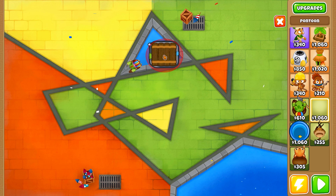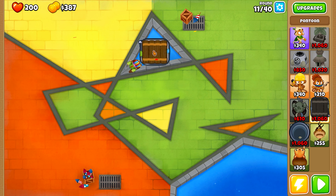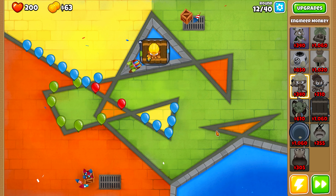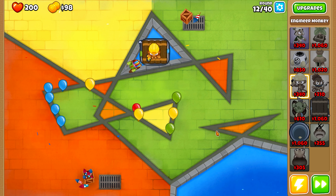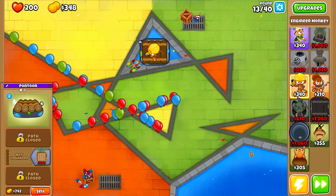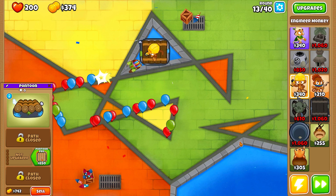The Pontoon revolves around strategic positioning. By deploying one, you can place any water-based tower atop it, effectively transforming a land spot into a water one. Moreover, the Pontoon's upgrade also increases the range of any towers on it. This allows for a unique flexibility, introducing water-based defenses in spots you'd never have thought possible.